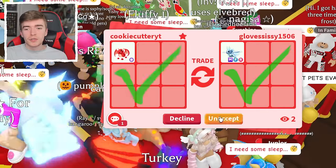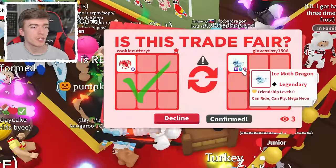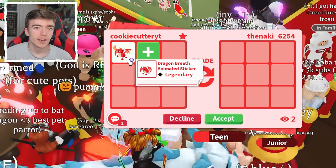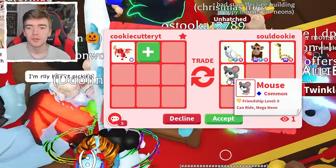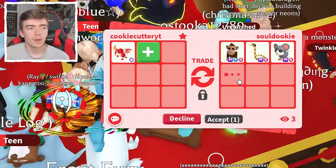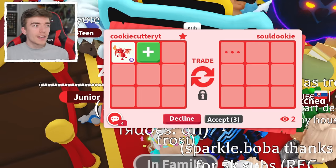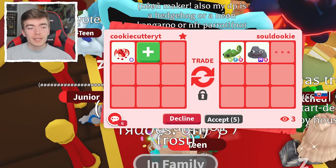They added a Mega Neon Ice Moth Dragon, which is a really difficult pet to trade and no one is offering for it. I'm going to hit accept, but I have no idea if they're going to follow through. They hit decline — I thought that was going to happen. They've added some interesting things, such as a Neon White Amazon, which is actually a really rare pet. I've asked if they'd swap the White Amazon out. They put a Neon Fallow Deer — I've got a ton of that. The Neon Amazon was worth about a hundred times more. They changed it to a Neon Fly Ride Chameleon, which is kind of fun.